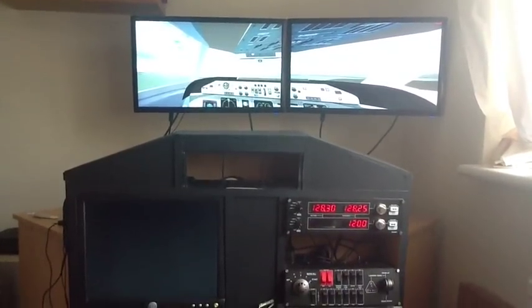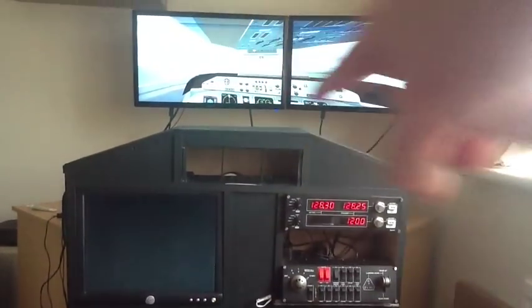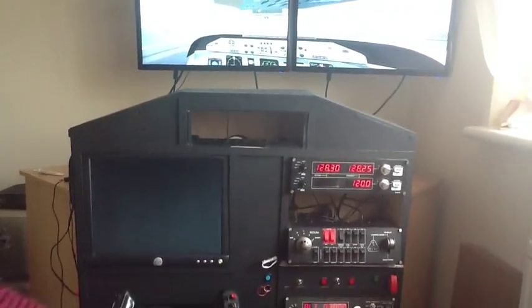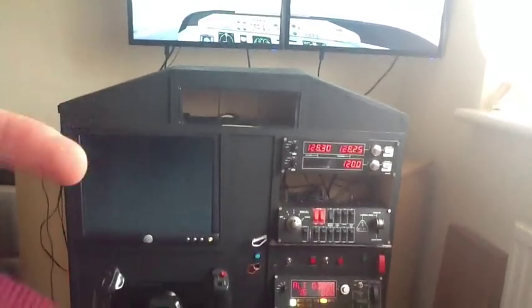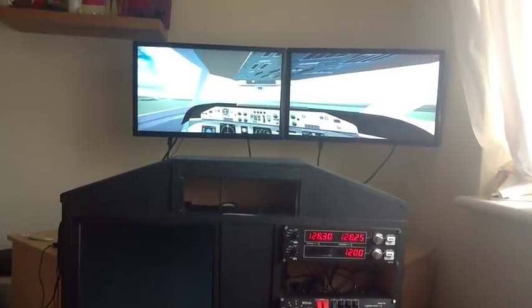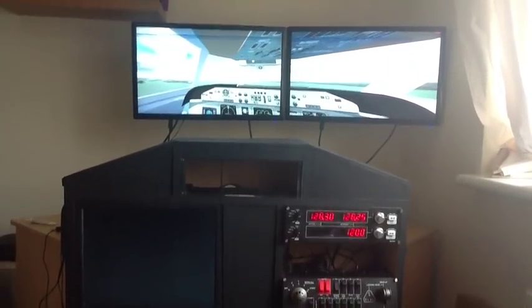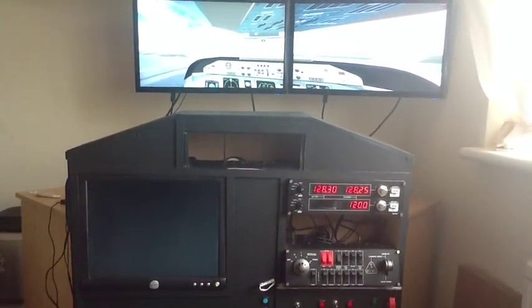Hi guys, it's Nick here, just a quick one for you. I'm having a bit of trouble here. As you can see, I've got the main cockpit display through two screens, which is actually on triple head to go minus the third screen. Down here you can see there is a monitor on the cockpit, and the issue I'm having is I cannot get the control display panels — the multi-function display or the PFD — onto this mini display down here in full screen mode.